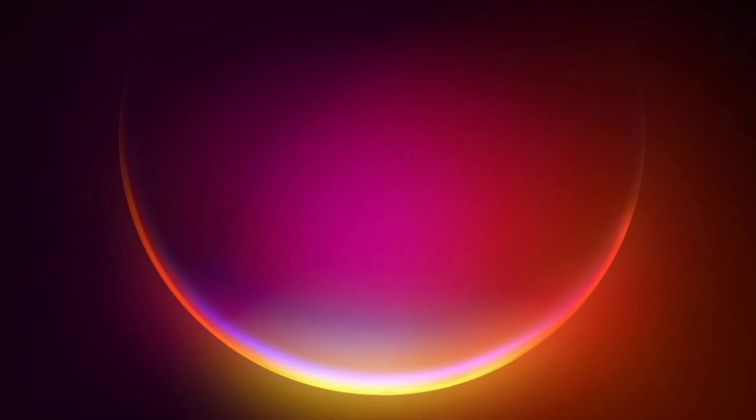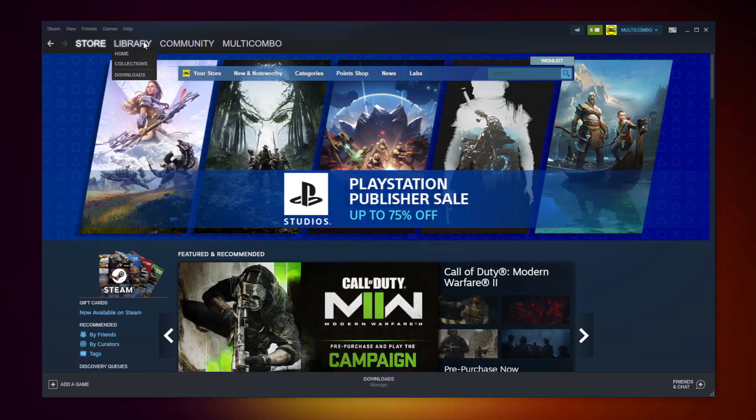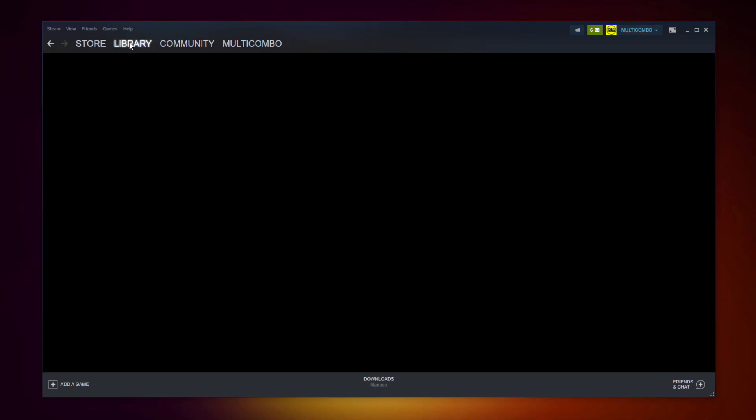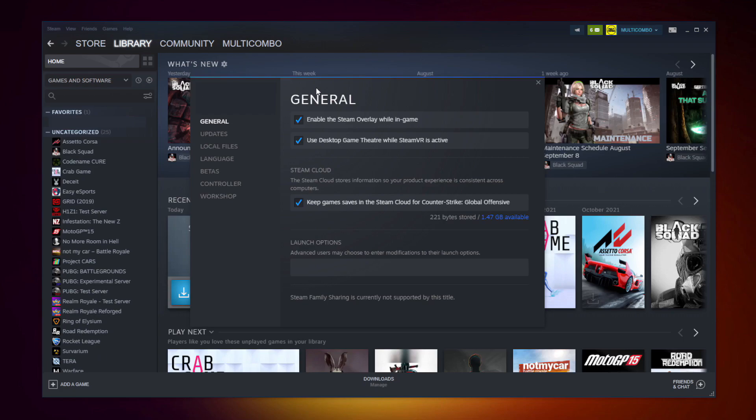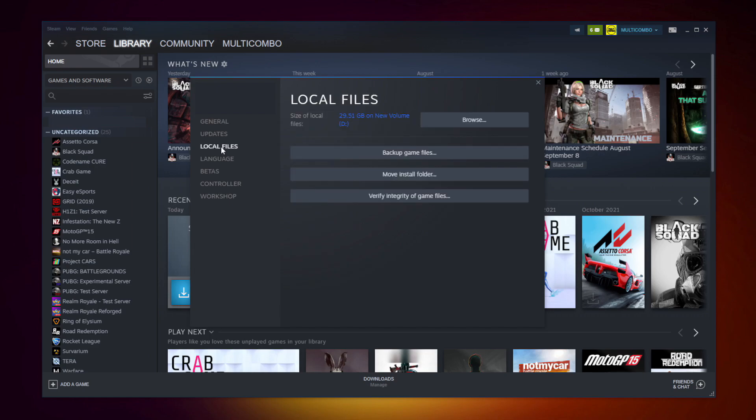If that didn't work, open Steam and go to the library. Right-click your not working game and click properties. Click local files.